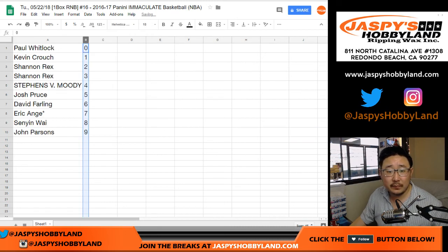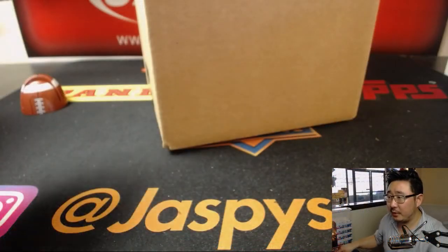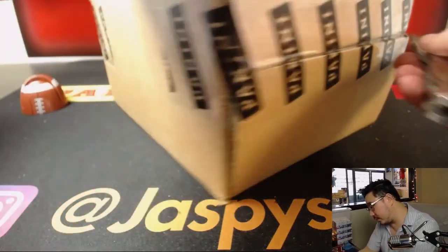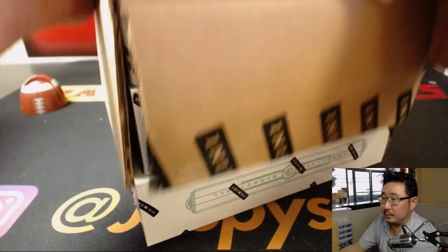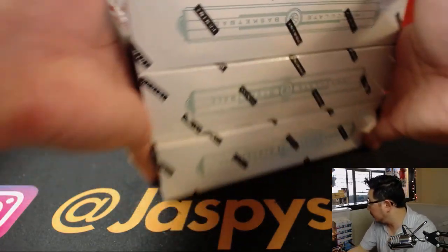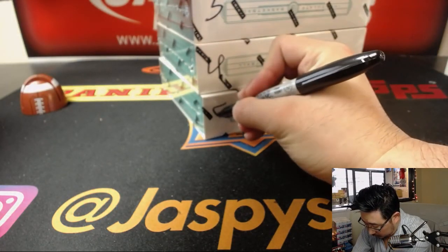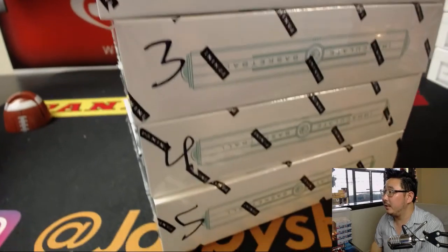Let's order these numerically. And let's pop this open. Let's number the boxes and we'll see which one we're going to do. There is five, four, three, two, and one — all numbered.